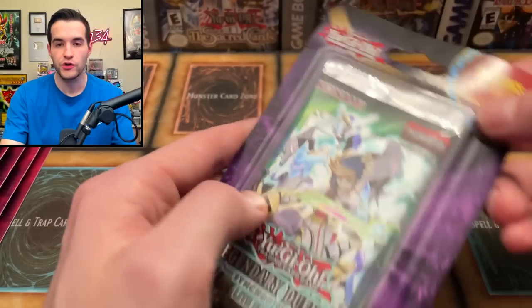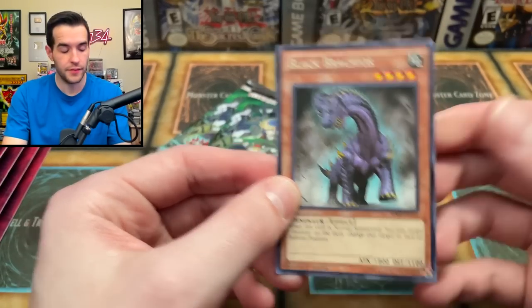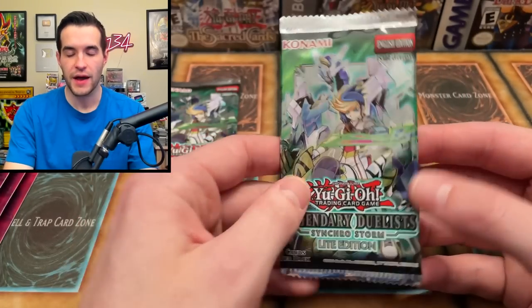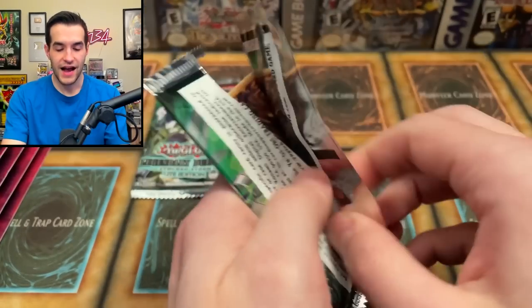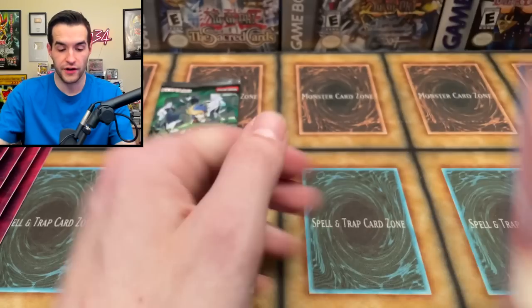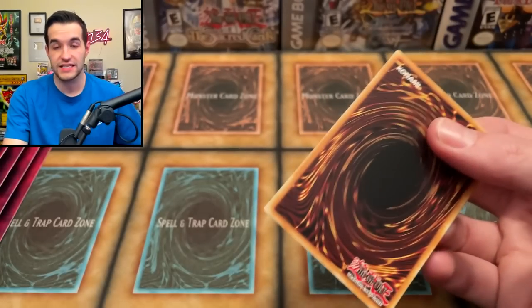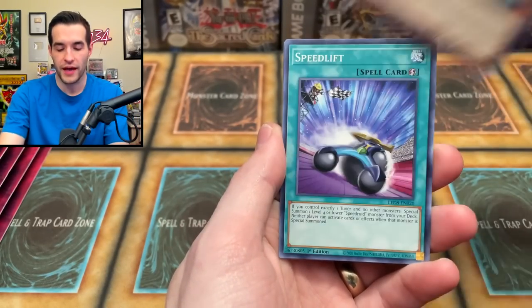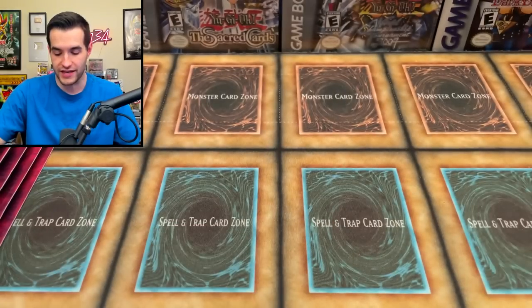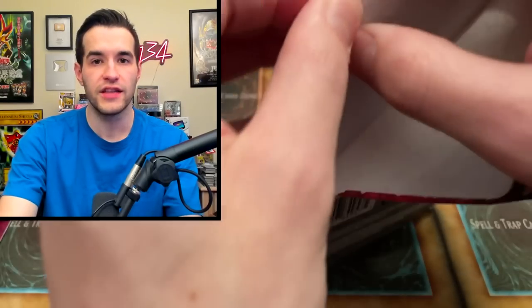We're gonna start off with our absolute cheapest blister: the Legendary Duelist Synchro Storm. My personal pick is Rise of the Duelist — I think they're gonna do the best. Let me know in the comments what you guys picked. Rage of Ra actually has a good chance because there are 22 total packs for the $100, which is quite a lot. These light packs are basically like Dollar General packs — very hard to actually get value out of, not even guaranteed a foil since Legendary Duelist pulls aren't even guaranteed.